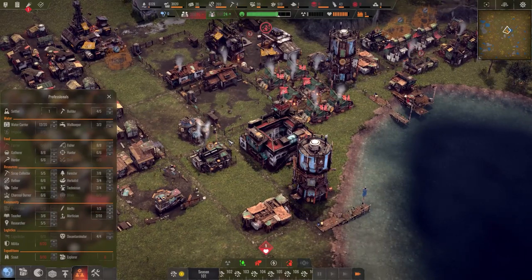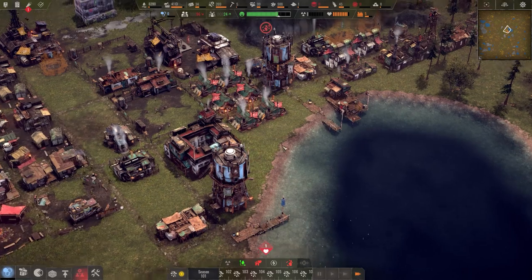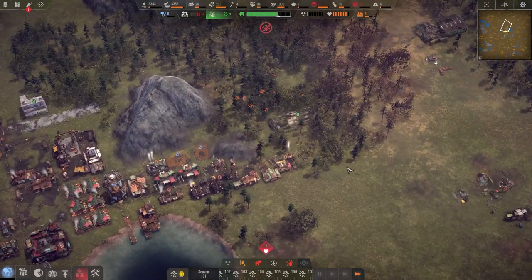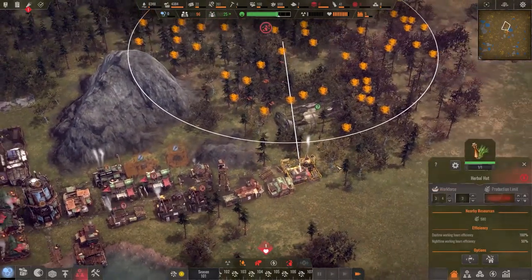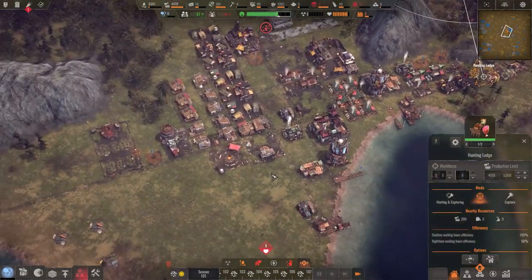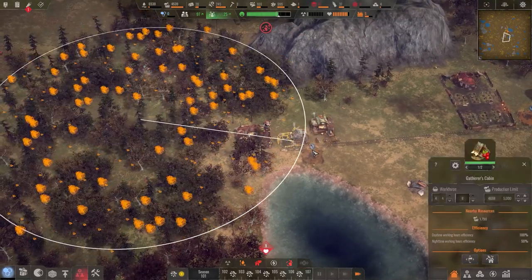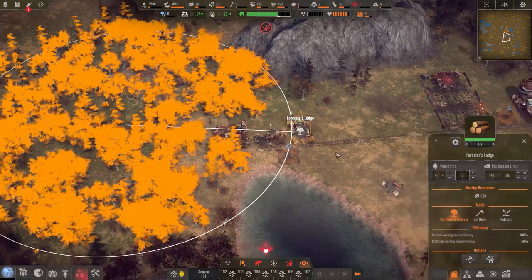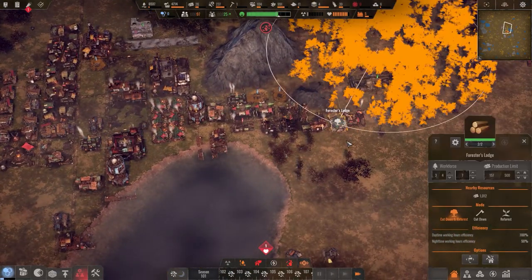Ideally I want to get to the point where every position is filled — running a skeleton crew just has no longevity. Forces lodge is good, hunters lodge is operating. They should be operating in a cut-down forest — that's what we need for both lodges because the forest is the livelihood of the surroundings.